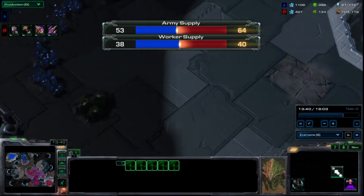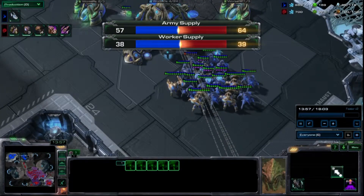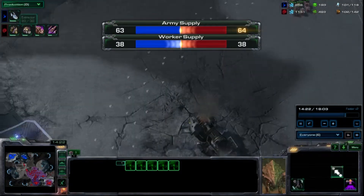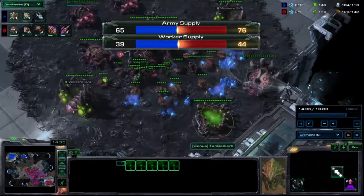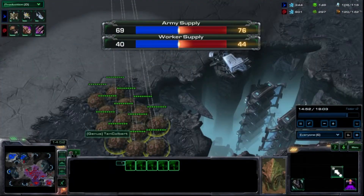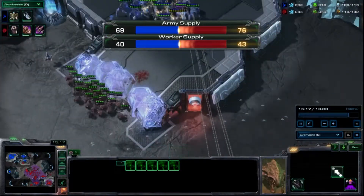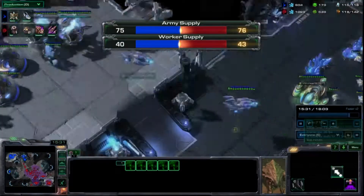He goes down to throw down a ninja nexus that I do not notice, but I am ahead in workers and army. I start 4 more swarm hosts. He picks up 2 void rays — as soon as I notice the void rays I believe I throw down a spire. My plus 2 plus 2 is starting; 4 more swarm hosts are on the way, bringing me to 16 swarm hosts on the field. He starts throwing up force fields, and yes I do throw down my spire because I sense that void rays are incoming.